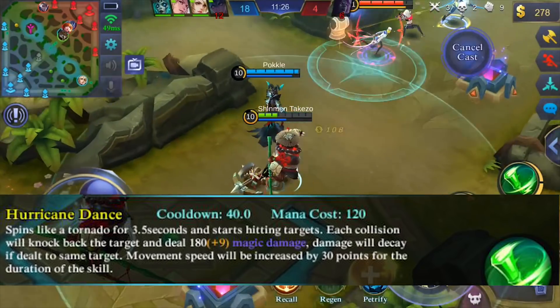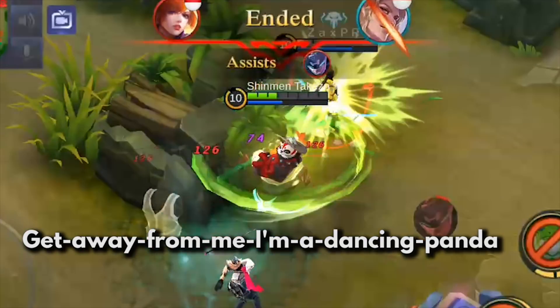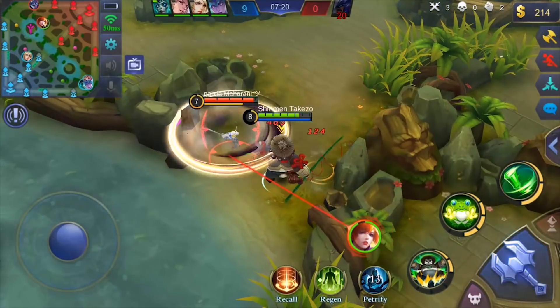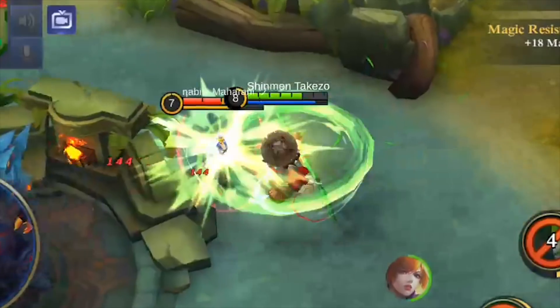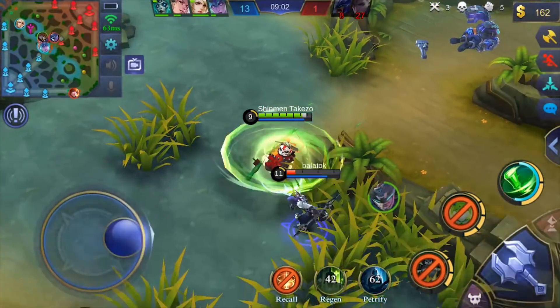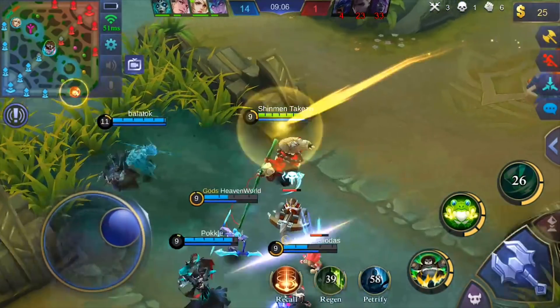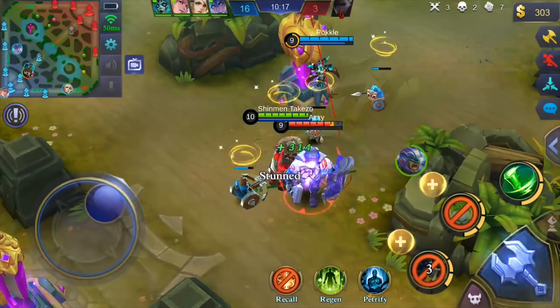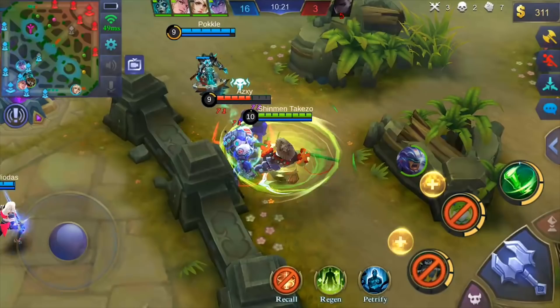Skill 3, Hurricane Dance — or what I like to call 'Get away from me, I'm a dancing panda.' For a few seconds, Akai will transform into the ultimate bamboozle hurricane that punishes the evil and knocks back anyone he comes across. It also removes any disables like stuns, slows, and snares on him. This can interrupt a good number of skills and ults, and it's also very effective for pushing away enemies to where you want them to be.